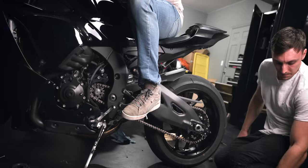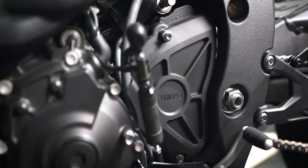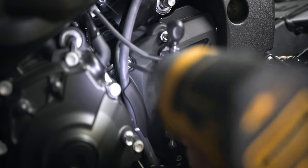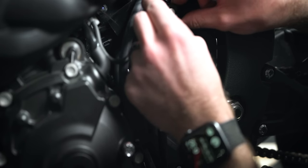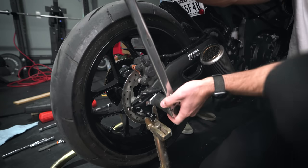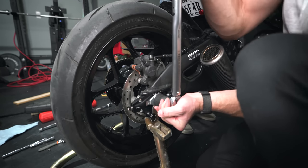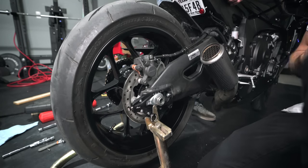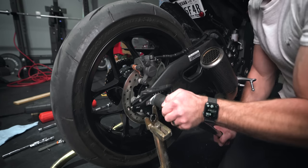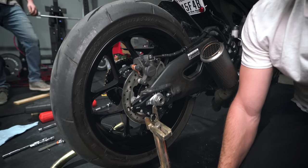Yeah, that looks good. Last thing to do is tighten down this rear axle nut - on this bike it's 137 foot pounds, pretty crazy. That's a lot of torque.